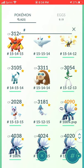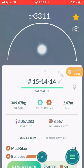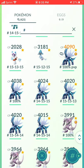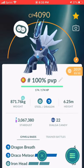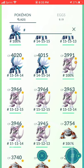One Magmortar, one Togekiss, one Yanmega, one Glaceon, one Mamoswine — I need more Mamoswine but I just don't want to make any more even though I have the candies. One Gallade, one Froslass, one Azelf, six Dialga — this is a Best Buddy Dialga, king of Master League, he's amazing. Six Palkia — also got a Best Buddy, though I don't really use it in Master League, but maybe I should.